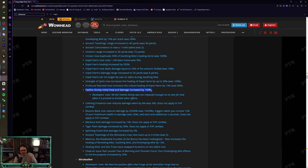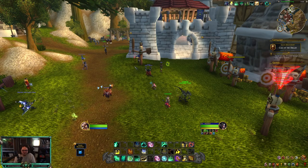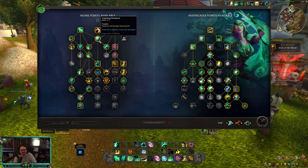Faeline Stomp's initial healing and damage is increased by 150%. They felt it wasn't impactful enough on its own for how often it's pressed — and yeah, I really just press it to activate Ancient Teachings rather than for its actual healing. Cosmic Presence now reduces damage taken by 6% (was 3%), but it does not affect PvP. Still, a nice little PvE buff for Mistweavers.